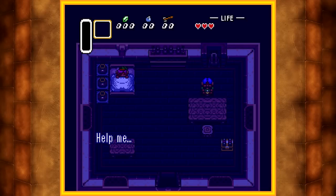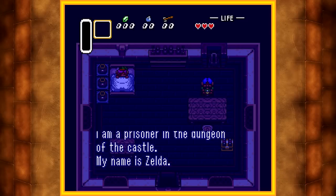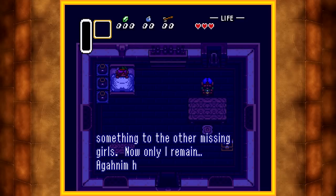Alright, so let's get started, shall we? The glitch we're going to be using is called Exploration Glitch, or EG for short. There are a few different variations of this glitch. There is Up/Down EG, Save/Quit EG, and I think the third version is just called EG.